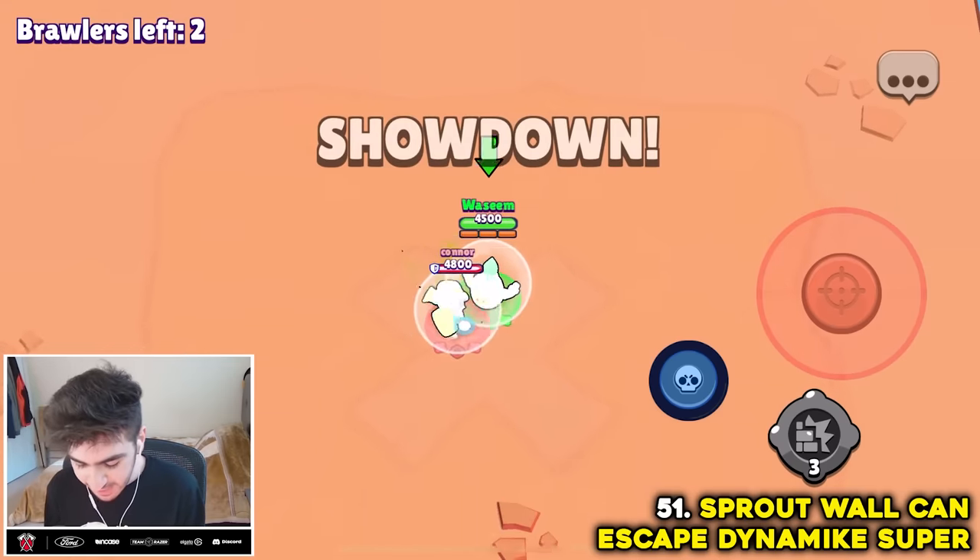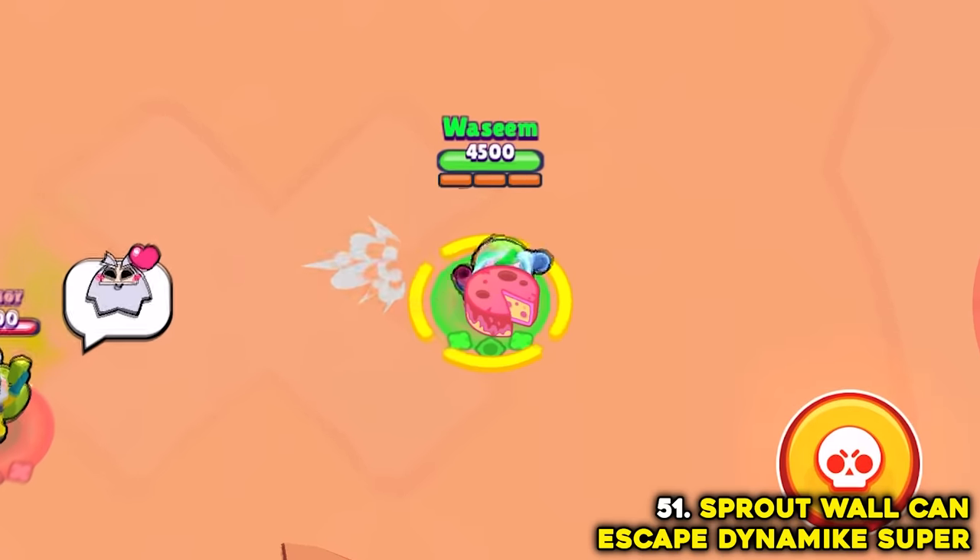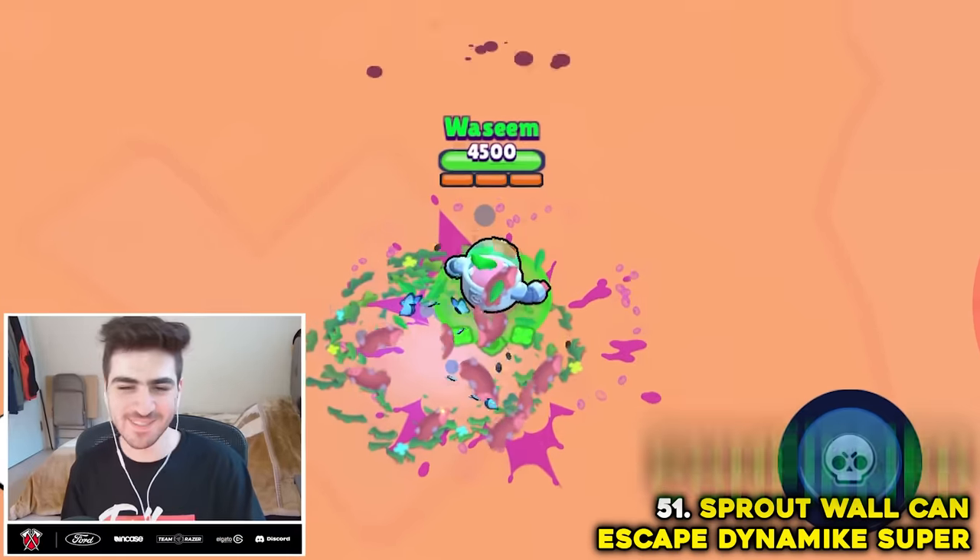You can use Sprout's wall to escape Dynamike's super. And bang — it worked! Myth confirmed.